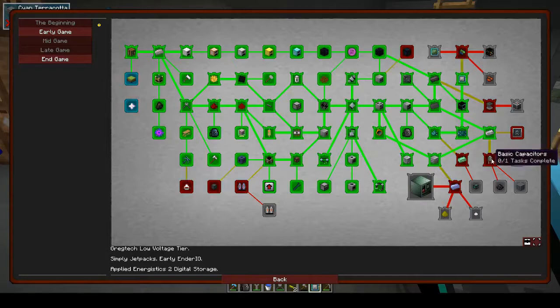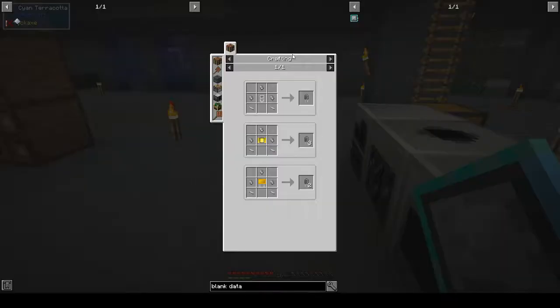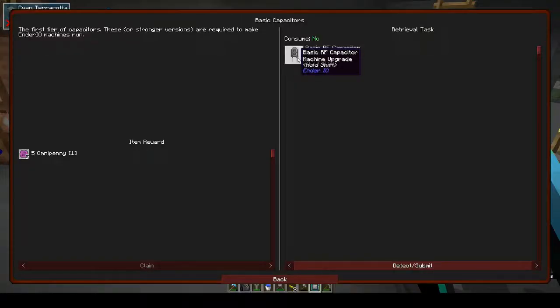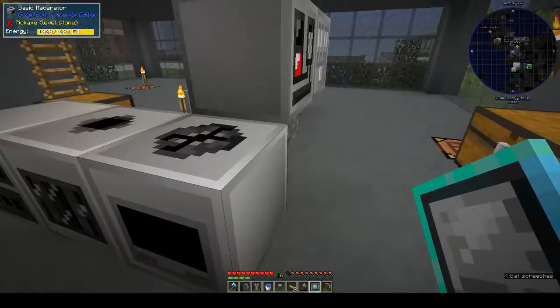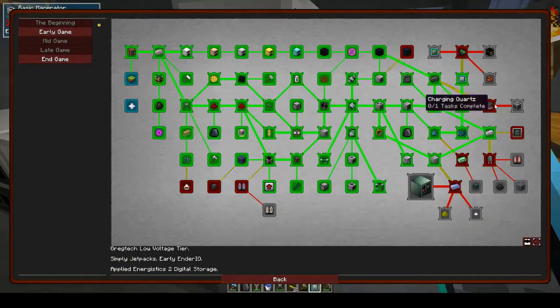That's why we want the magmatic generator. Loop fabricator - all into components and Ender basic capacitors, yeah that's Ender IO. So next week then, because it is that time.